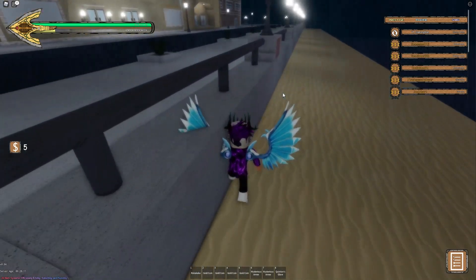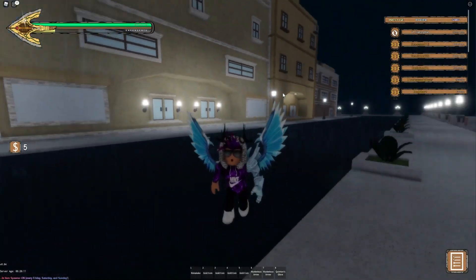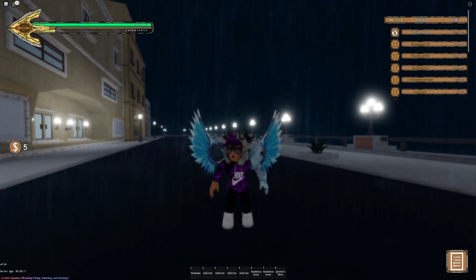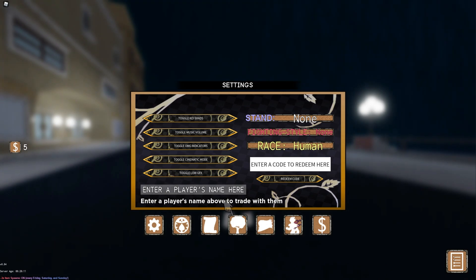Anyway, let's go ahead and get into all of these new working codes now. To claim codes in Your Bizarre Adventure, go to the right side of the screen, click on the system menu, then click on the settings button — after that the code menu will come up. These are in no particular order, so let's just get into it.